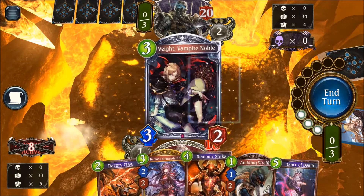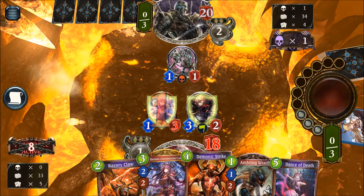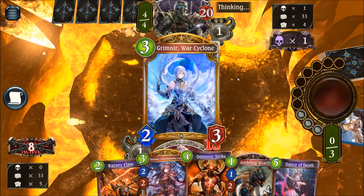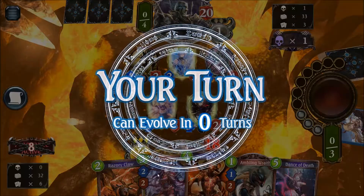We are dropping the Vampire Noble and killing the Reaper. Right now with the Vampire Noble we'll get more Forest Bats on the board, giving us stronger board presence. And there is Grimnia — Grimnia is definitely going down here. Scalbeast can evolve now, so the question is what do we want to do.